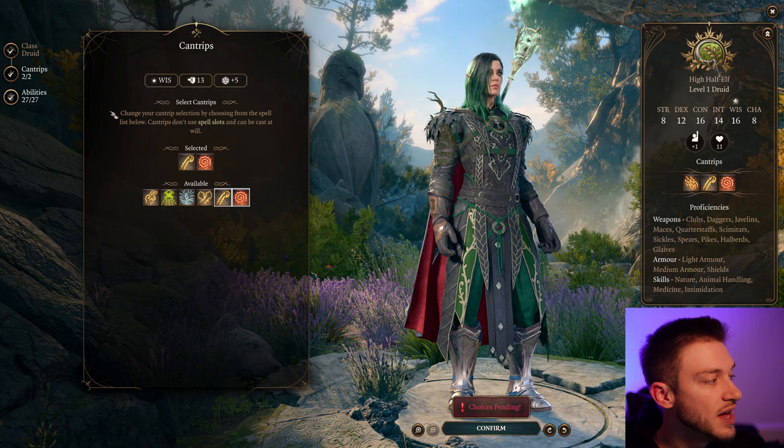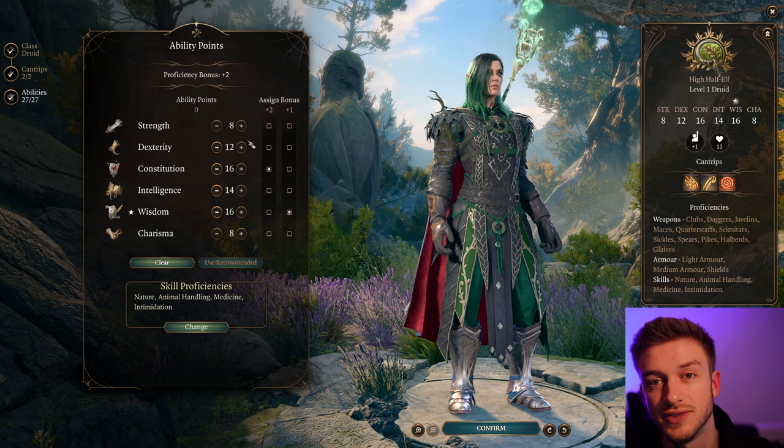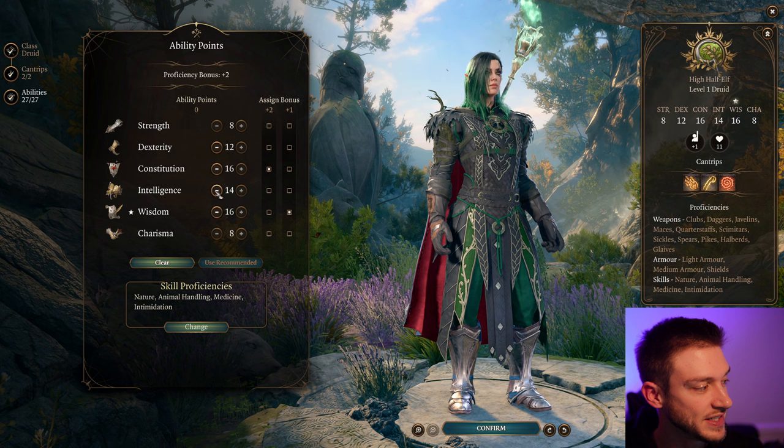With this build we're going to be starting off as the Druid. The Druid starts off pretty decently. They want you to take advantage of Wild Shape, so we have Shillelagh and Thorn Whip. These are going to be the two cantrips we'll go with because they provide a bit of utility early on. Shillelagh on a torch gives you fire damage and magic damage, which is really nice.